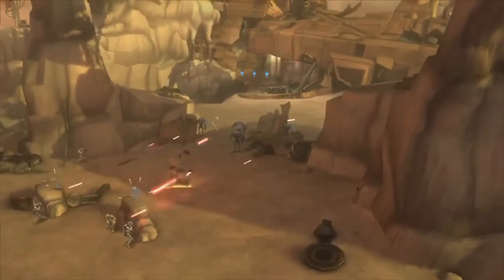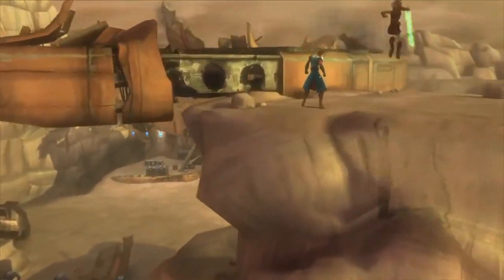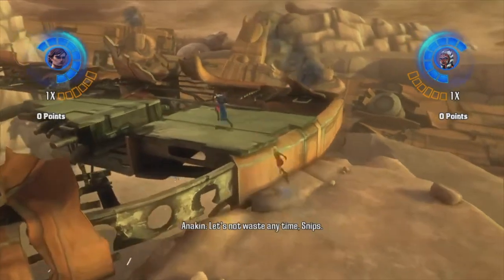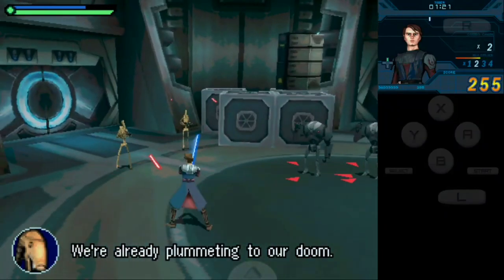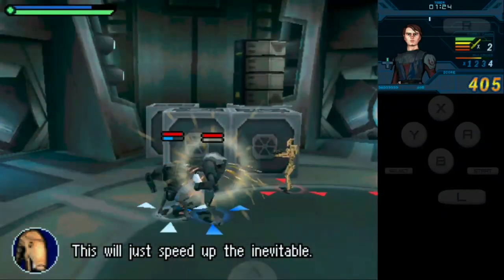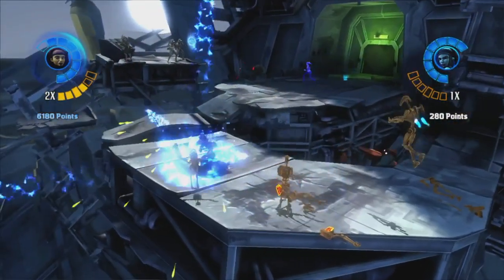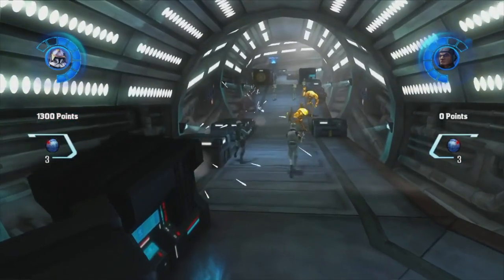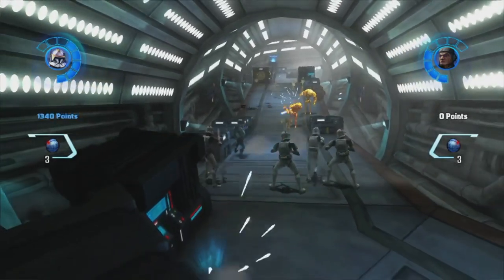LucasArts Singapore developed a Nintendo DS port of the game which includes a data bank with information on various aspects of the Clone Wars TV show. The game follows the adventures of multiple characters during the Clone Wars, set between the events of the first and second season of the animated series. The Confederacy of Independent Systems recruits a scientist called Tesca to develop a new superweapon, prompting an investigation by the Galactic Republic who attempts to stop its construction.